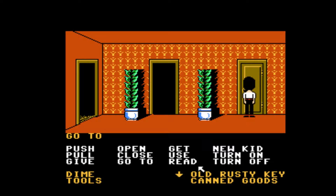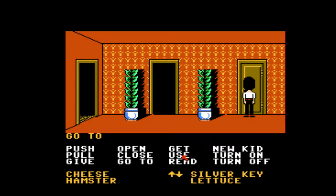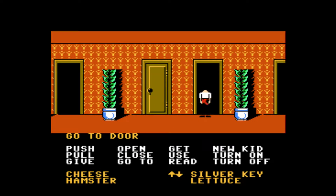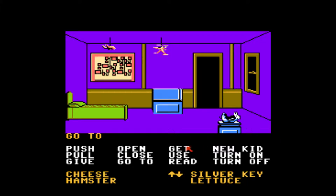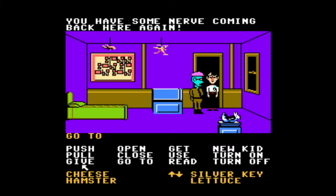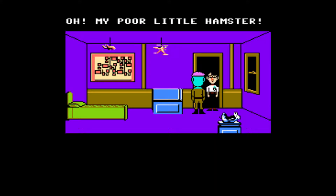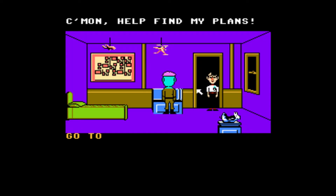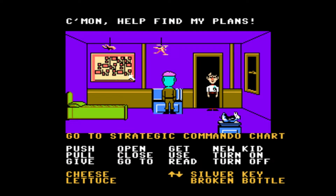Do we have the hamster? Another way to befriend him — you can be friends with them and then give hamster to Weird Ed. Oh my poor little hamster! Thank you so much. Come on, help me find my plans. It doesn't make any sense. Can you open the window?